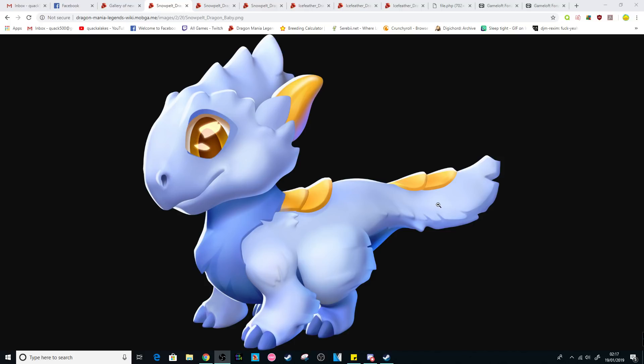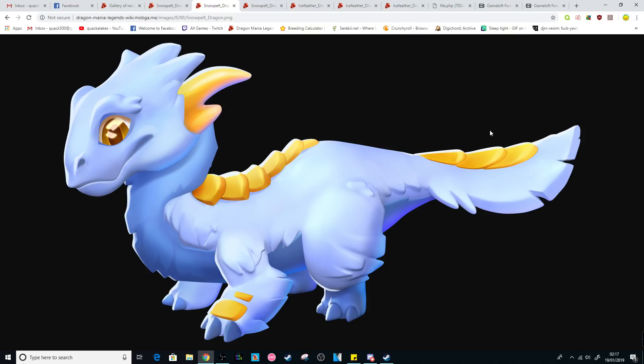He looks like a pretty standard icy, fluffy little dragon that would sort of live in the mountains. And then we've got his adult form here as well. He's almost like a mini yeti, if that makes sense. I really like the contrast on him because he has golden scales on his back, which I actually think looks pretty neat.